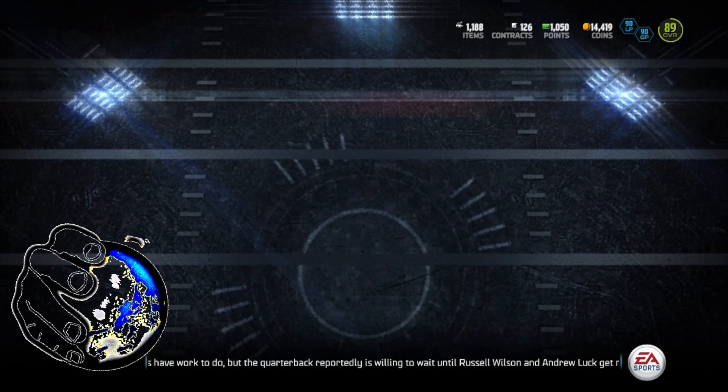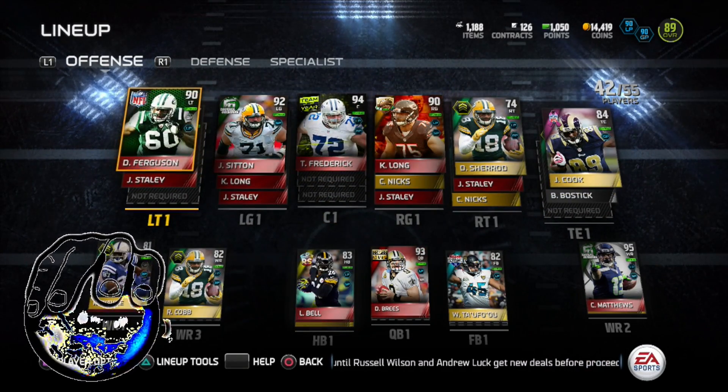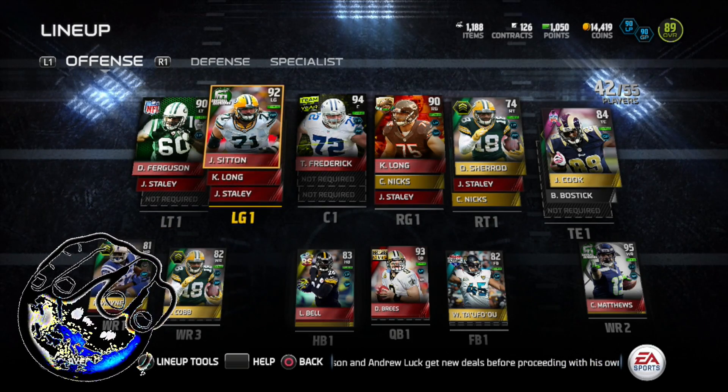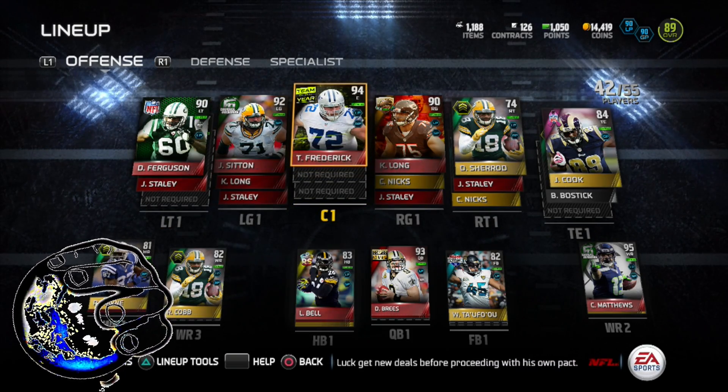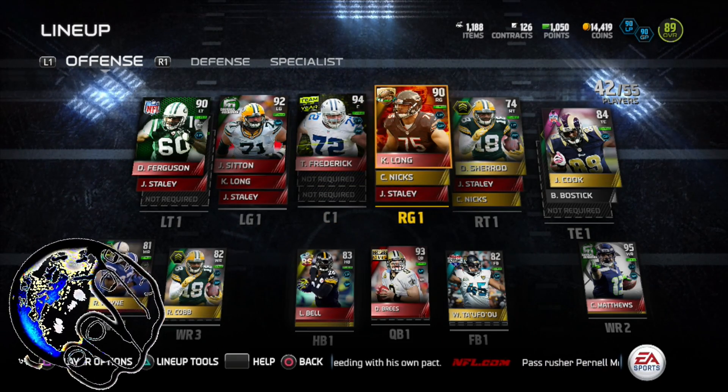We're going to go ahead and take a quick look at the lineup right here to get the long pass ground and pound. We still got Ferguson over here just giving us long pass sitting with ground and pound. Frederick actually gives you the LP and GP. K-Long gives you LP and GP.